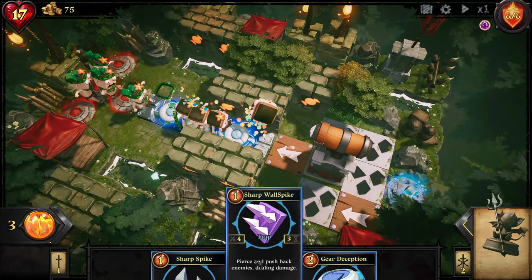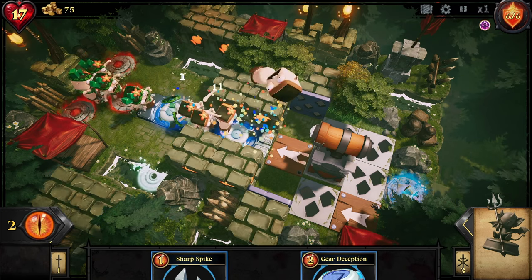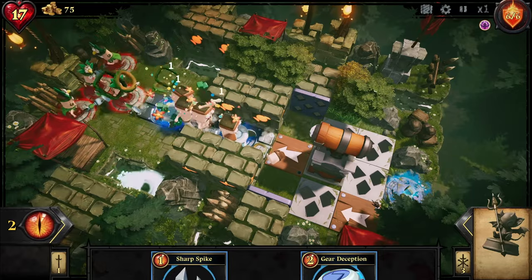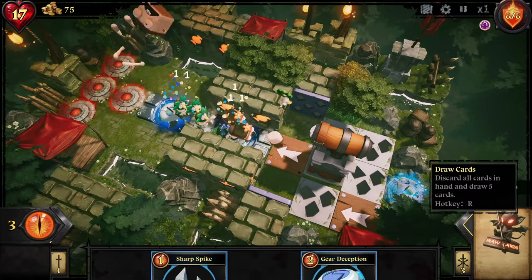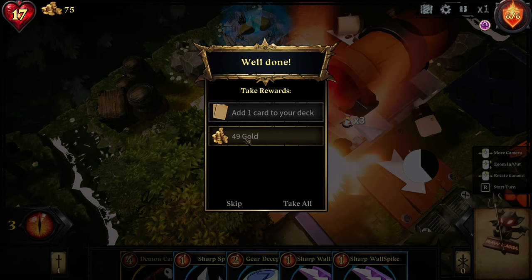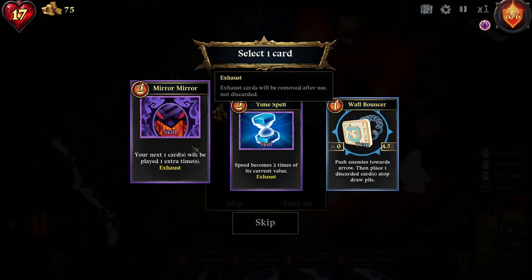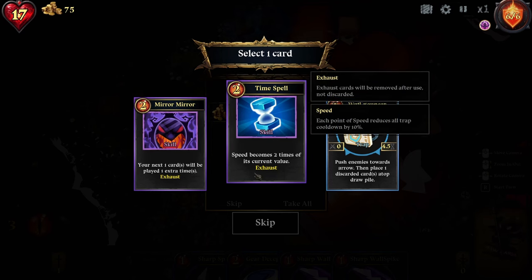I need to rotate this — there we go. Pretty cool. Oh, now we've got the fast ones. They both go off at the same time there. Nice. So I wonder if we keep our HP throughout the run — we probably do. Add a card: mirror. Your next card will be played one extra time. Speed becomes two times its current value — isn't that just bad for us? Or maybe you put it onto a trap or something.